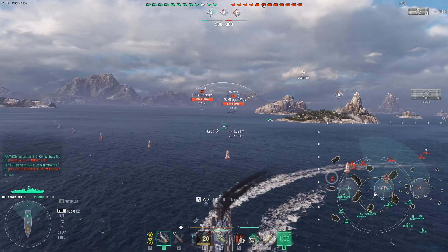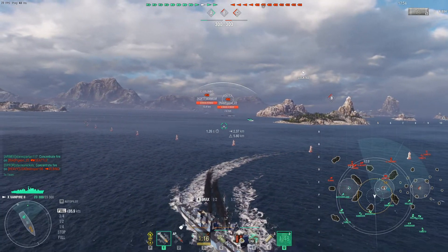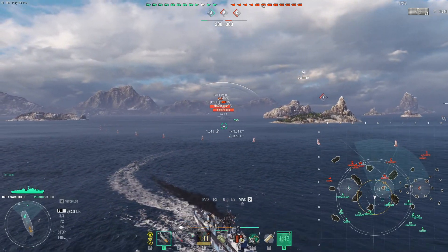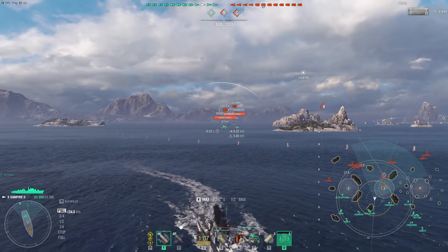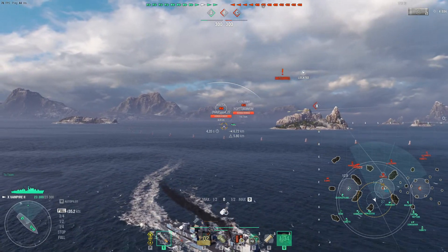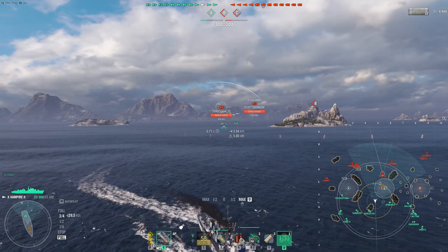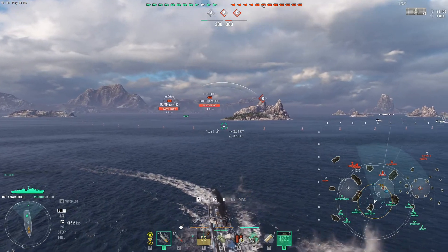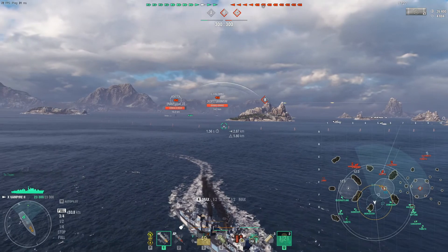What does the Vampire do really well? It can contest caps. That's one of the skills I like about a Destroyer — your role is to take over caps. Watch this cap contest at Bravo, but realize there's a lot of radar in the area. The Seattle pops his radar out to about nine kilometers, so I get out from nine. A key tactic is knowing your cruisers' radar distances so you can establish dominance safely.